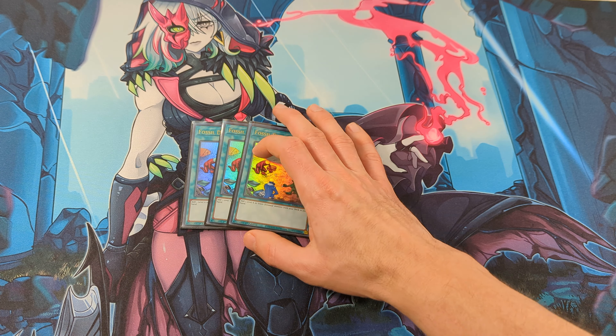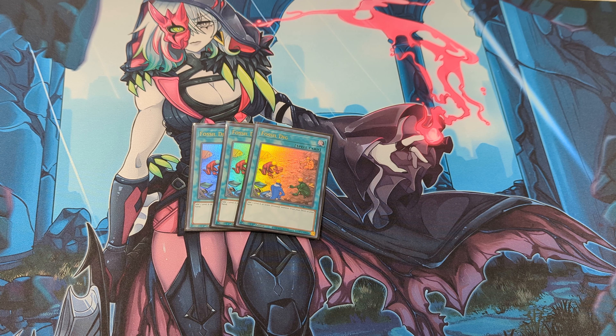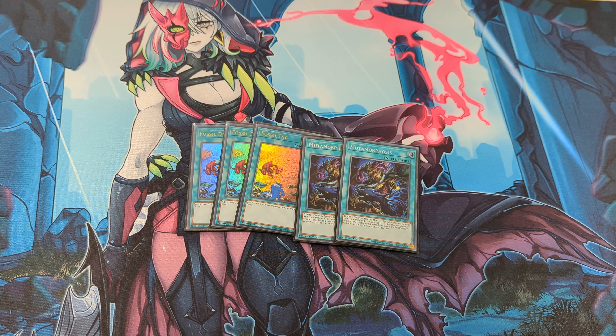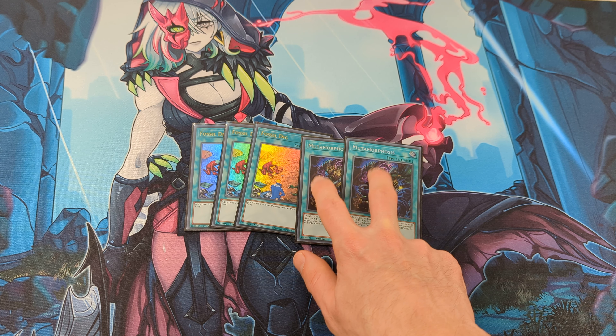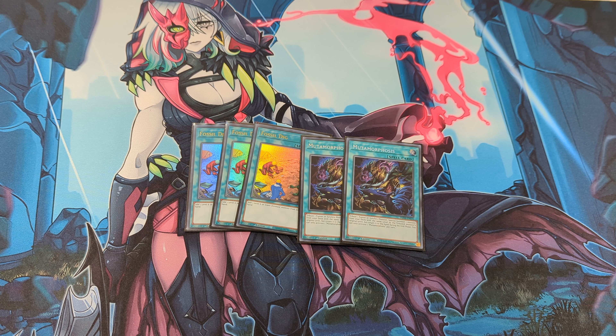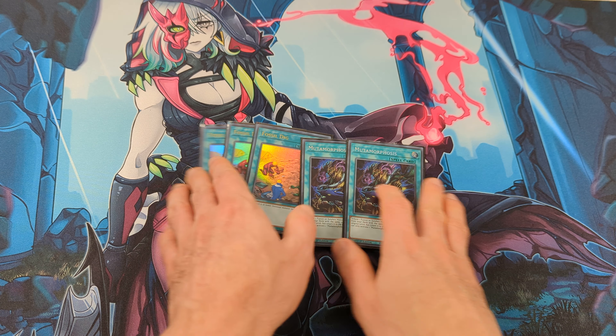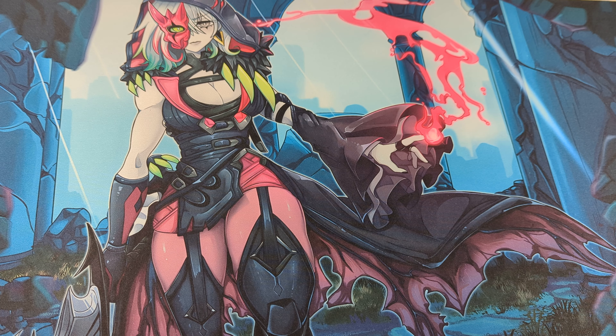Next for the Rex searchers, three Fossil Dick and two of the new addition from the Phantom Nightmare — two Metamorphoses. With this card you can tribute Hugin from the field and special summon either Rex or Sprite Blue from the deck. This card boosts the consistency of the deck because you want to see Rex every game.